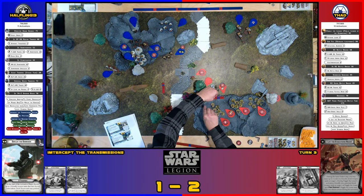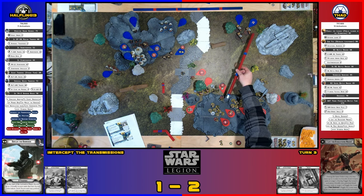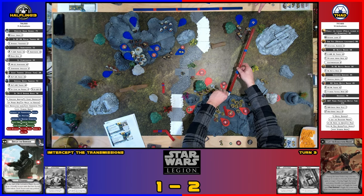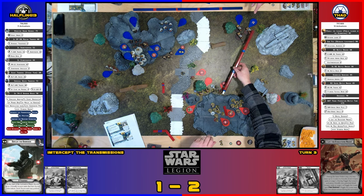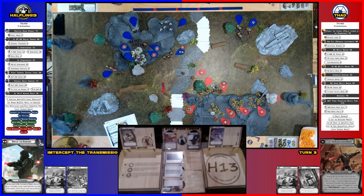Sun Fac is going to jump over here — into range three of that far one. I had wiggle room on where to move him. I can move him off the terrain to get a little closer. You're shooting a single speeder to get an activation off the board, and he's damaged. One black, one red, one white — one crit on the white, one hit on the black. The crit's the only one that goes through — one more move.